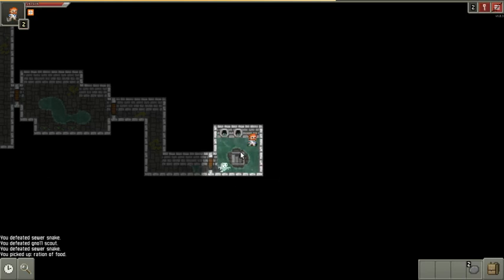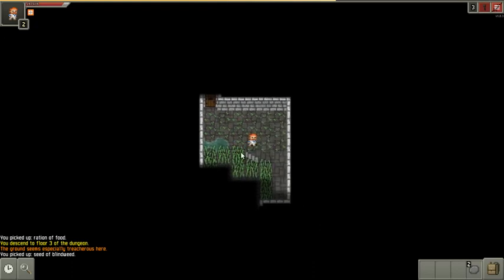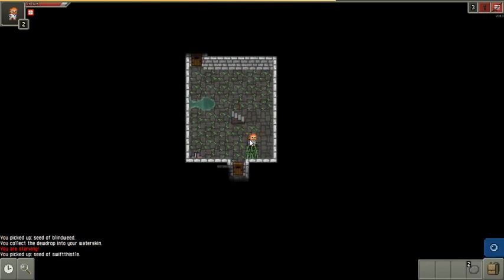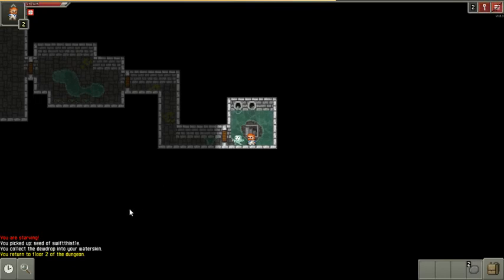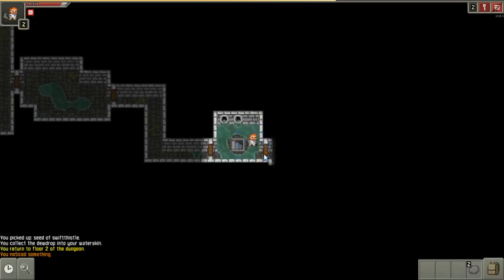Does it seem to anybody else that this is actually a dead end? Maybe my advice is no good. I'm going to check out the grass and see if there are any dew or seeds. Back up — that was silly. Wait, there is a hidden door! Okay, good.